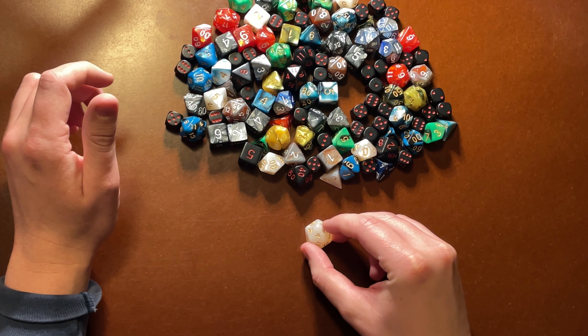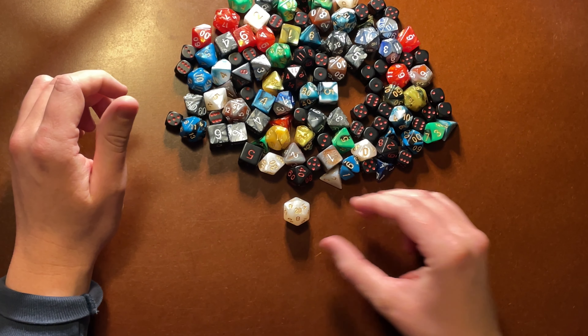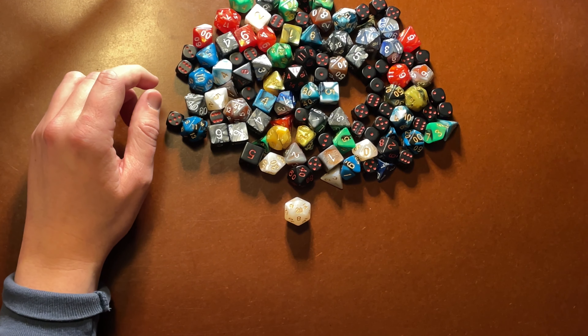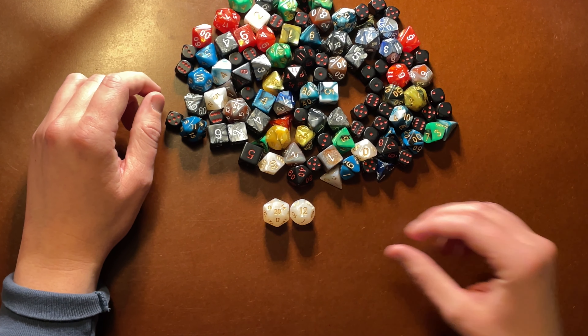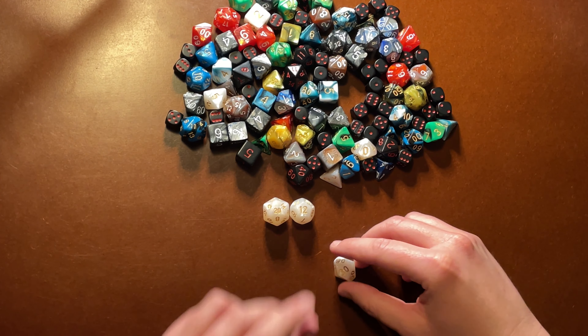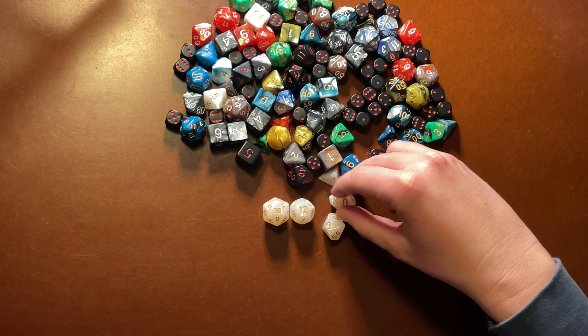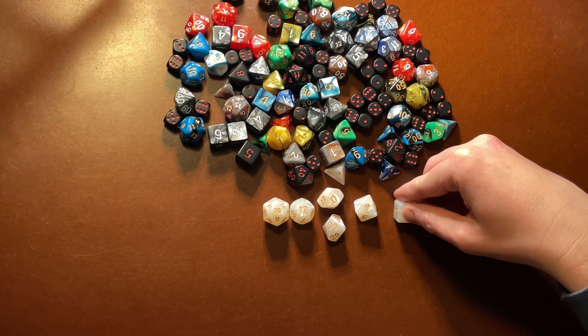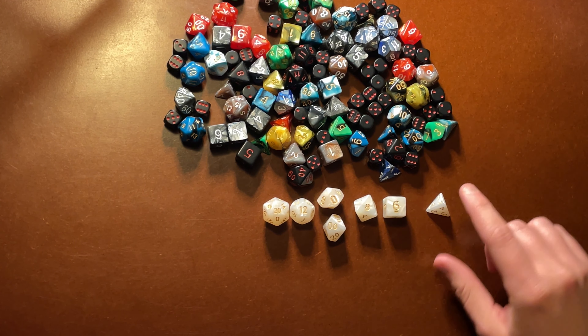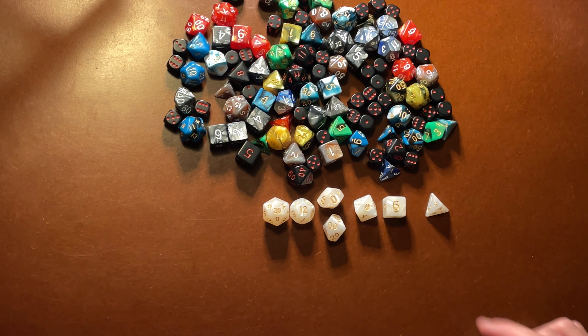Start with your 20-sided die - this is going to be your most important one, you're going to use it the most often to do any kind of checks or see what your Dungeons and Dragons character can accomplish. You've got a 12-sided, a couple that have 10 sides - the zero indicates a 10 - then an eight-sided, a six-sided, and then a four. Notice the little caltrop shape, because if you step on this it's not a pleasant experience.